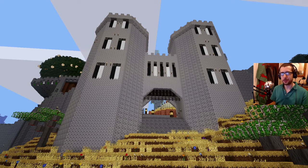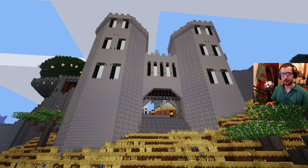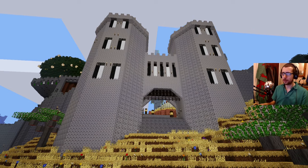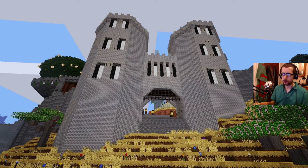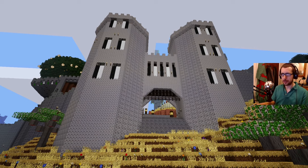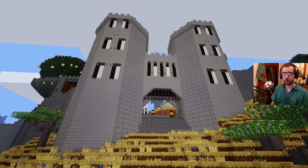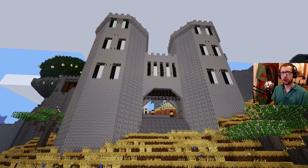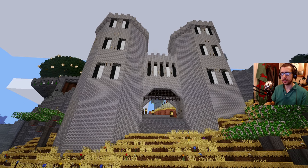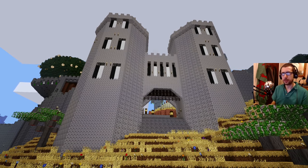Hi folks. Today I'm going to be giving you a tour of one of the first big Minetest projects that myself and various friends of this channel have worked on. It's called Castle Village and it's on a server called Red Cat Creative. I'm probably not going to be coming back to this castle because Red Cat Creative are supporting version 0.4 of Minetest, and newer versions included in the Ubuntu repositories - even the LTS ones - are 5.0, which are not compatible.